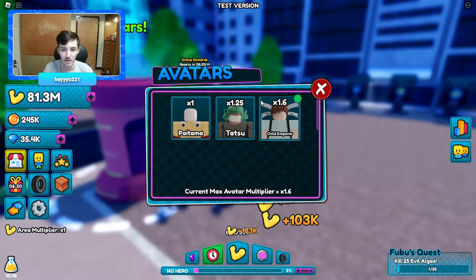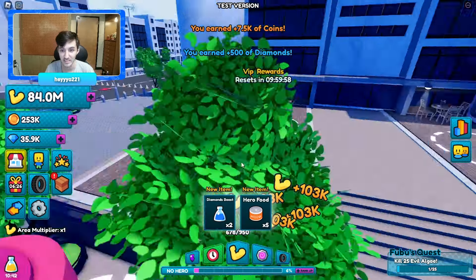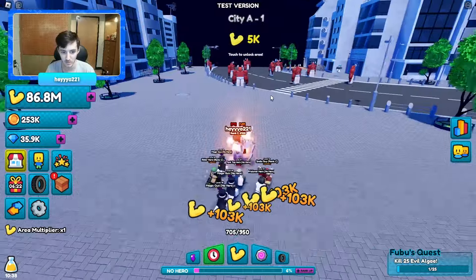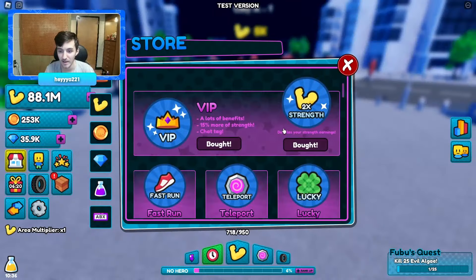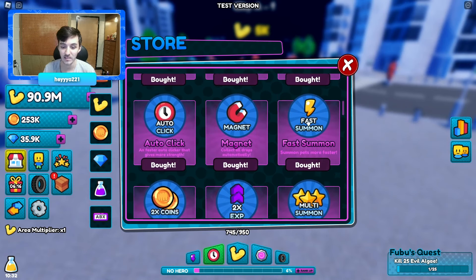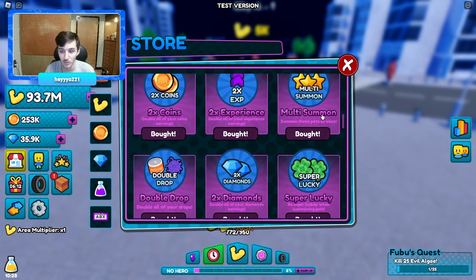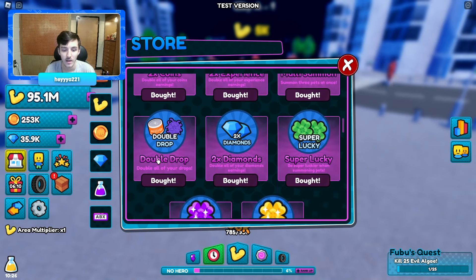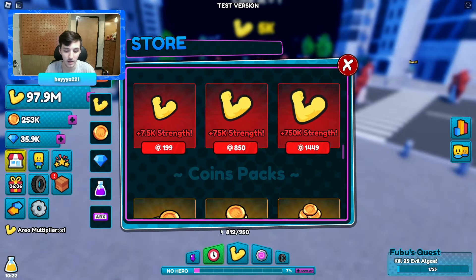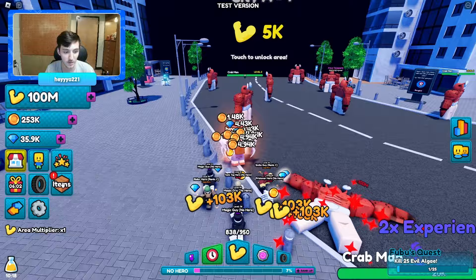VIP rewards include hero food and diamonds boost, 7.5k coins, 500 diamonds. We also have two times strength, fast run, teleport, lucky fast summon, magnet, auto click, two times coins, two times experience, multi-summon, summon three pets at once, double drops, two times diamonds, super luck, ultra luck, and mega luck.